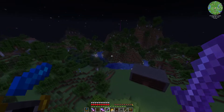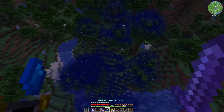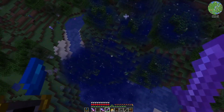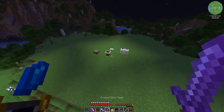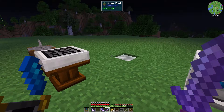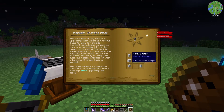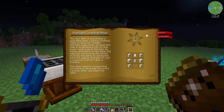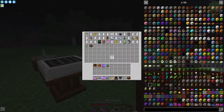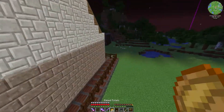I need to do two things: get another mega torch to put over here so creatures don't attack me, and clear or flatten the area - actually I think I'll just build a platform for all the Astral Sorcery structures. The next thing I'd like to make is the collector crystal, and I can make it right now - six marble, another bucket of starlight, and another crystal.